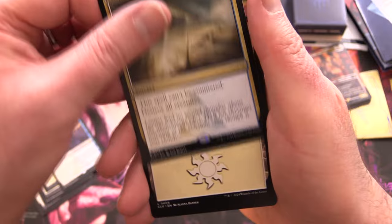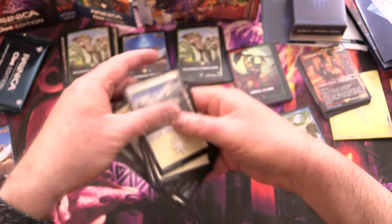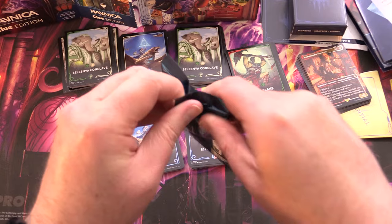We also get Lavinia, foil Conspiracy, and Supreme Verdict — the classic 'this spell can't be countered, destroy all creatures' — and then our plains. Final pack coming up, this better be Rakdos otherwise I'm going to be very disappointed.